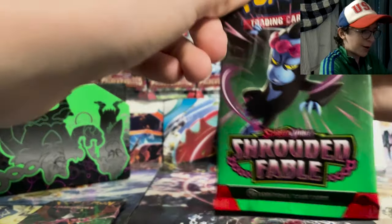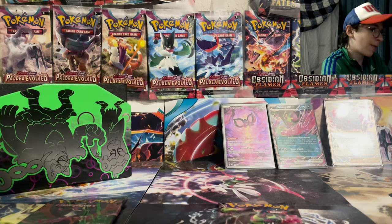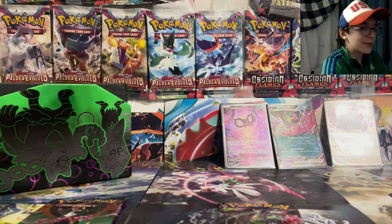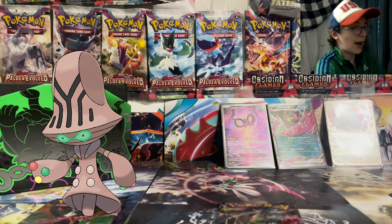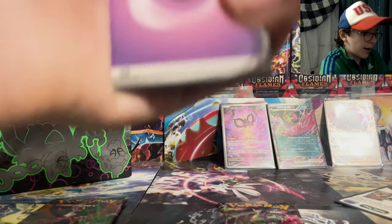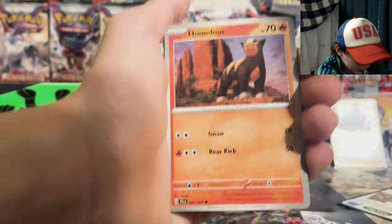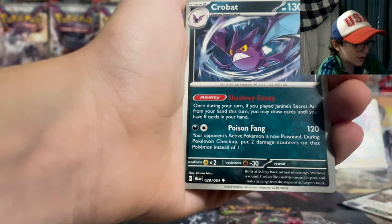Let's just get the last Munkidori pack over with — disgusting, I never want to see a Munkidori ever again. My least favorite Pokemon is Boltund. I do not like Boltund at all, it's so annoyingly bulky. Basic Psychic energy, Dusclops, Meowth, Zorua, Houndour, Zero Six Machinations.